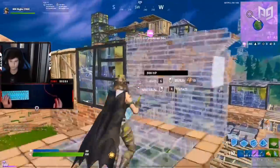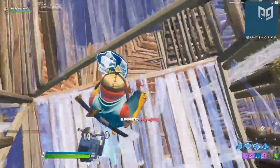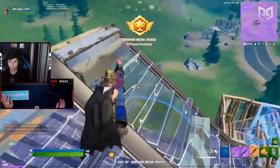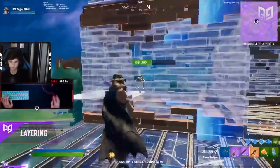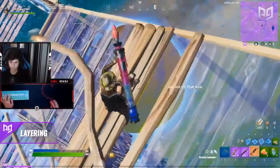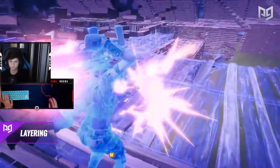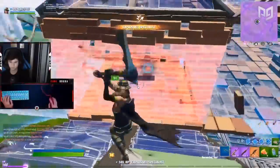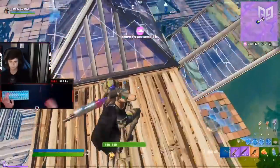Mid ground can consist of anywhere from two to three layers up to seven or eight layers depending on the density of your lobby. Switching layers within mid ground is a good strategy if you're trying to avoid engagement and just want to tunnel into zone safely. Finally, the best layer is the high ground. High ground players dominate the match — usually one player with good loot and a ton of materials who rains down shots on the rest of the lobby to thin out the player count. Fighting the high ground player is often extremely risky, so stay out of their line of fire. Your goal in any end game should be to become that high ground player.